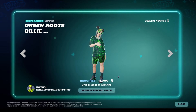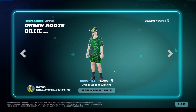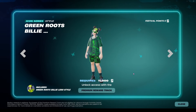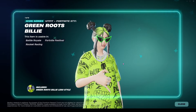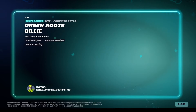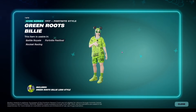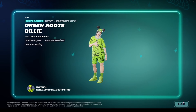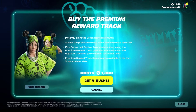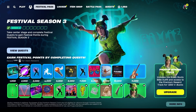The last item is the Green Roots Billie skin, which does look really good. You can have a version of her with or without the sunglasses, and her outfit can be reactive or not. She also has a Lego version, which is pretty cool.